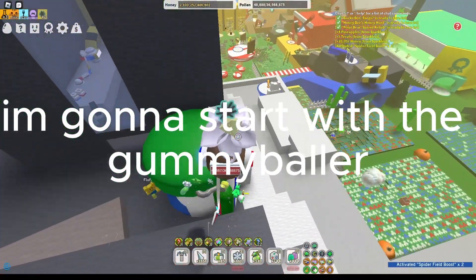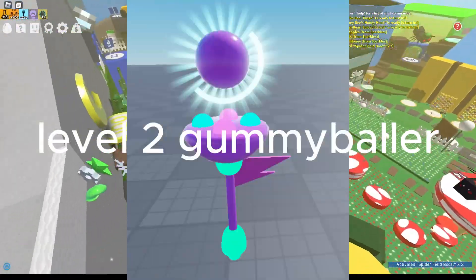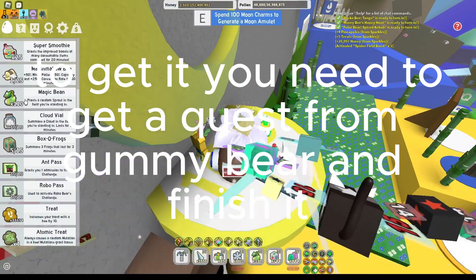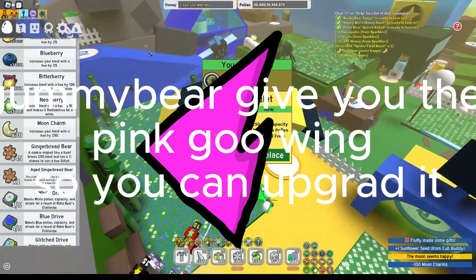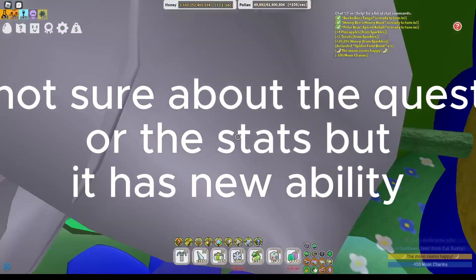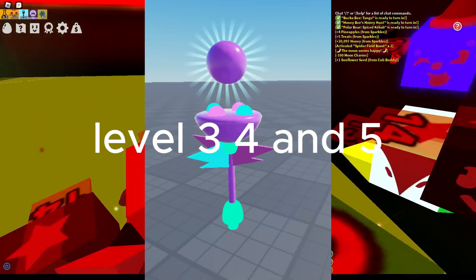I'm gonna start with the Gummy Baller. Level 2 Gummy Baller. To get it, you need to get a quest from Gummy Bear and finish it. Gummy Bear gives you the pink guwing so you can upgrade it. Not sure about the quest or the stats — it has a new ability. Level 3, 4, and 5.